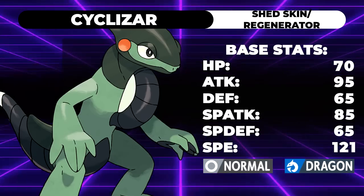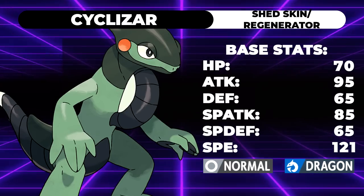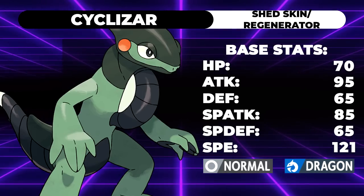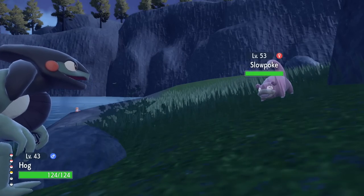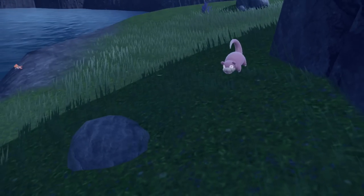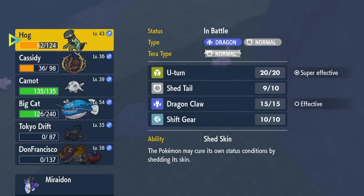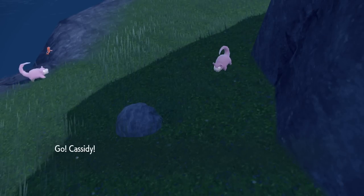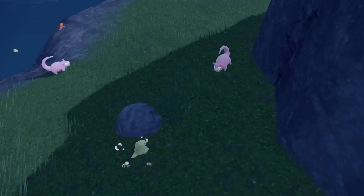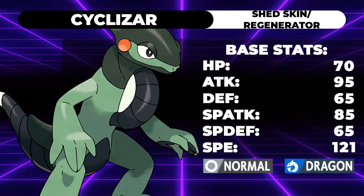Let's get into it. Cyclizar is the dragon-normal type that was revealed pretty early in the trailers, and it's a really cool Pokemon. It has this exclusive move called Shed Tail, which will allow it to cut half of its HP and in its place make a substitute that uses half of the HP. I can't stress that part enough — it's actually a very bulky substitute. And then it automatically switches out, giving that substitute to whichever Pokemon comes in. This move is busted for singles, and I think it can actually have a place in VGC.